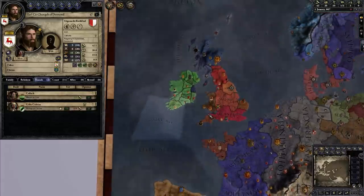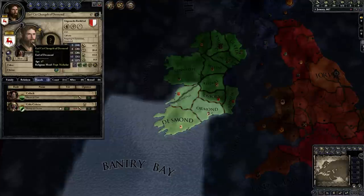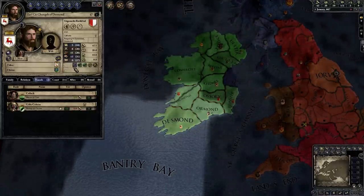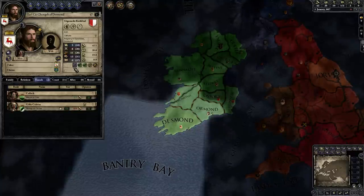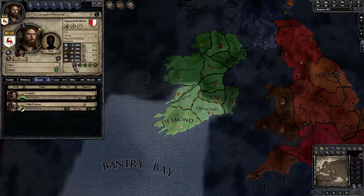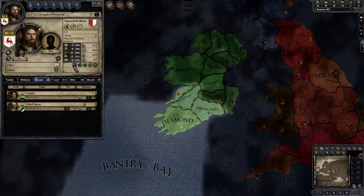Crusader Kings 2, unlike say Europa Universalis 4 or Victoria 2, is a game of characters — it's not necessarily a game of countries. We are a person in the game and we're going to interact with other people in the game, who may happen to be rulers or may not be rulers. You might find that one of the most important characters in your campaign might not even be landed — it could just be a spymaster from another country, or your unlanded half-brother who hates you because he feels he deserves your titles and is a bastard.